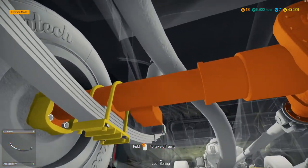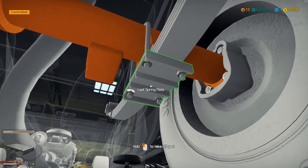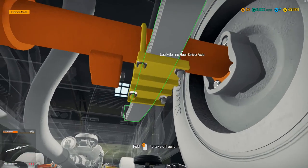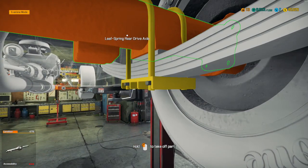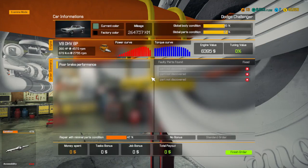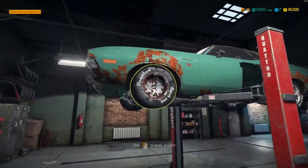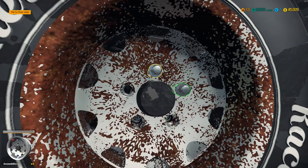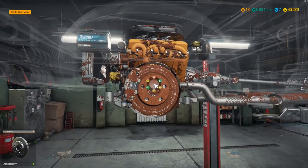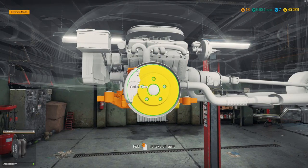We can't check the shock absorber from here. We'll do the other side. I thought this would be a nice and simple one but it doesn't appear to be actually. That's faulty parts - braking performance. Where did I get suspension from? Because I've just literally done a Dodge Charger with suspension and I've just gone into automatic pilot. You must have been screaming at the screen - what are you doing? I'm not concentrating, that's what I'm doing.